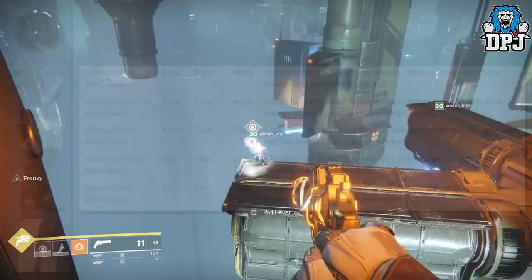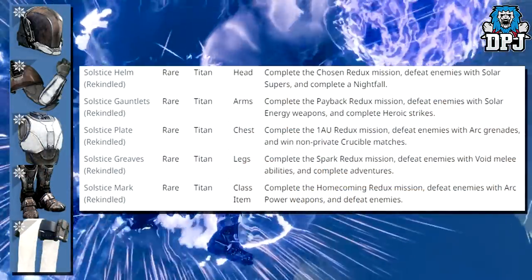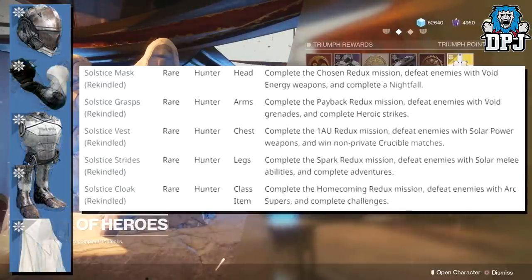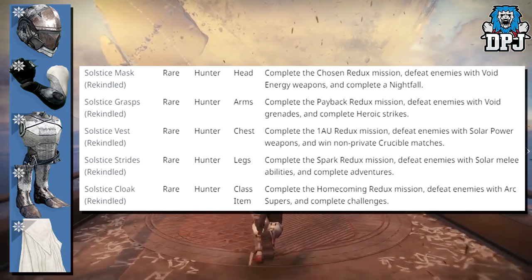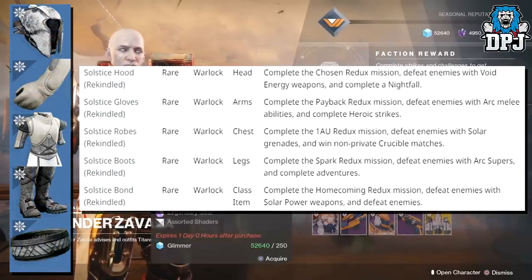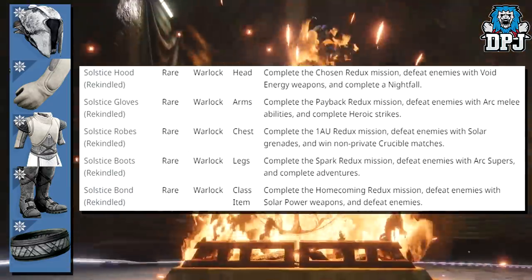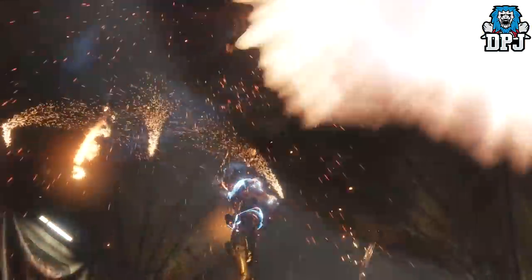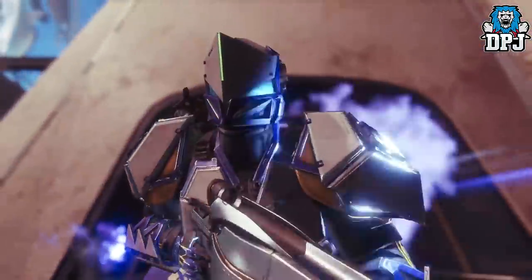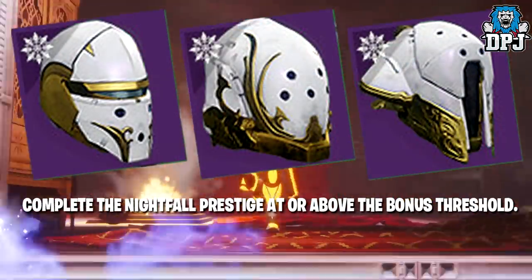Requirements for each class now change things a little. Requirements for each can be seen on screen now - Titan first. If you want to pause the video and read through the requirements, please do. Here are the Hunter's rare gear requirements for upgrading, and here are the Warlock's. Once these requirements have been done, the gear will upgrade to the Legendary Resplendent versions, but more objectives await to upgrade to the Masterwork versions.